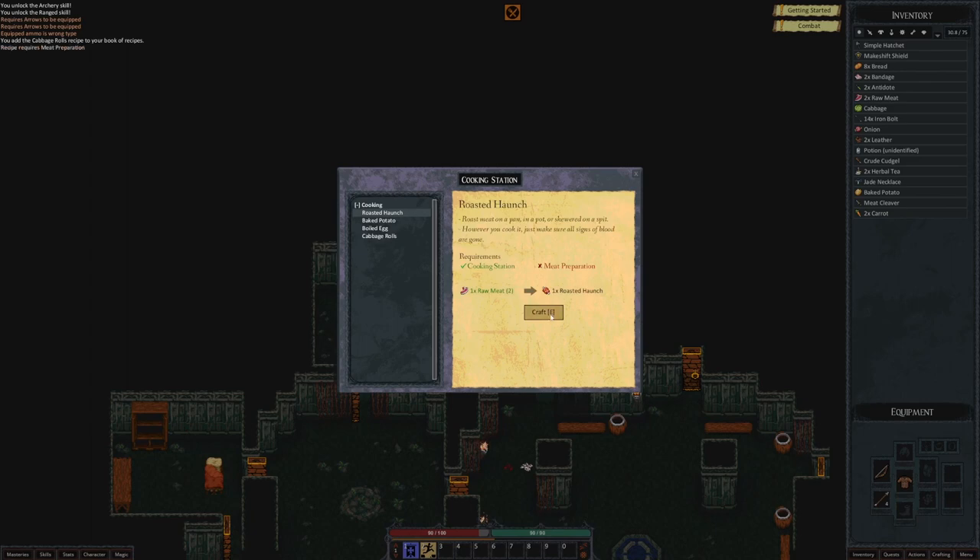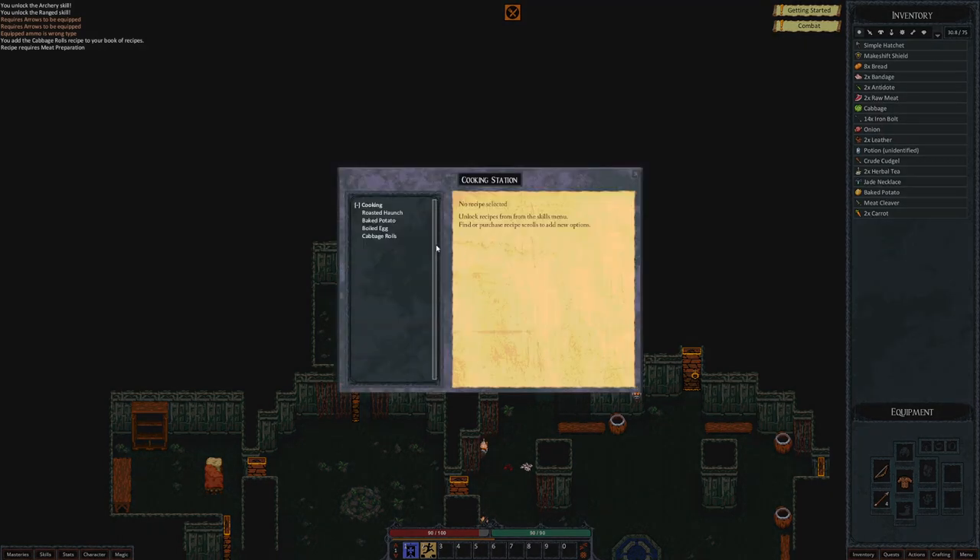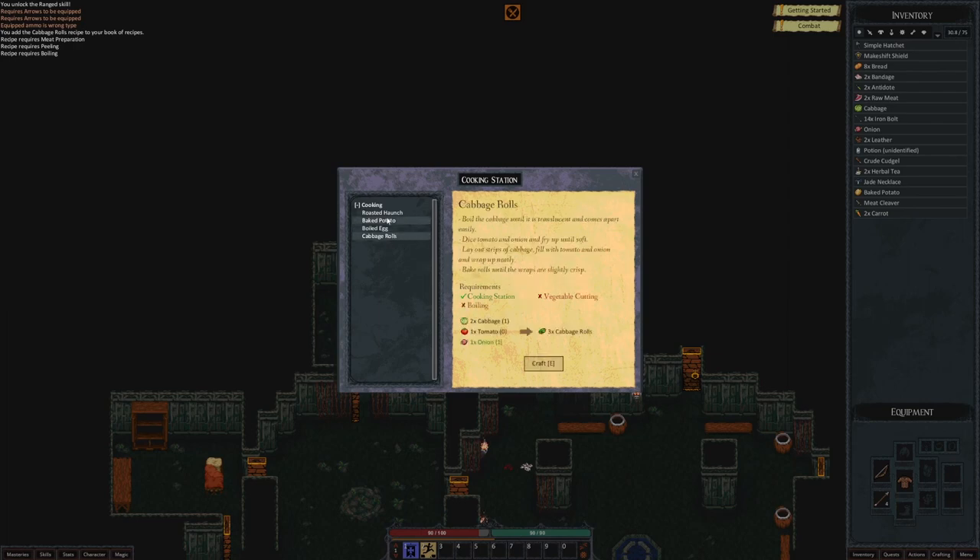Let's make some raw meat. Recipe requires meat preparation — oh, we don't have meat preparation. We need to learn about meat preparation. How would one learn about meat preparation? 'Roast meat on a pan, in a pot, or skewer it on a spit. However you cook it, just make sure all signs of blood are gone.' We need to learn about peeling? And requirements boiling — boil in water. How in the world do you learn some of these skills?